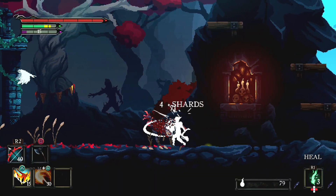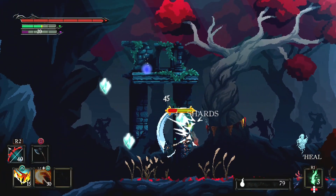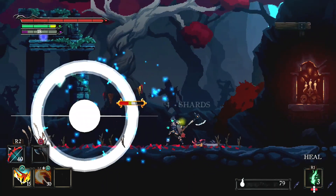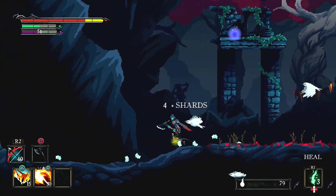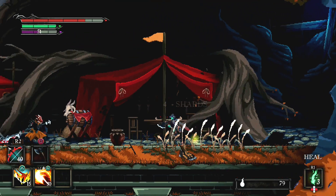The gameplay loop is similar to that of souls-like games, but with a few nice twists. You collect crystals from enemies you kill and use these to level up at the shrines you find along the way. When you die, you don't lose your crystals used to level up, but you lose one of your healing pots.